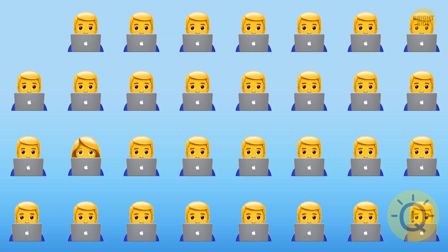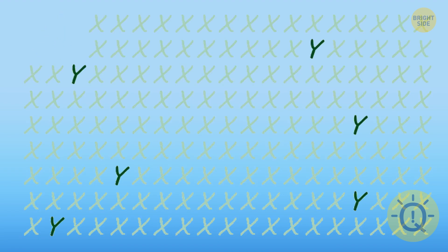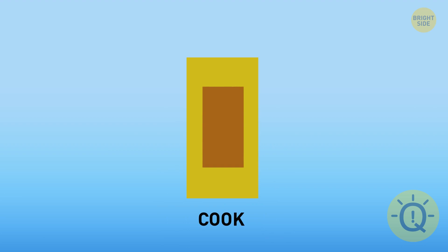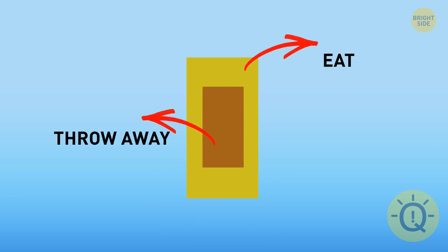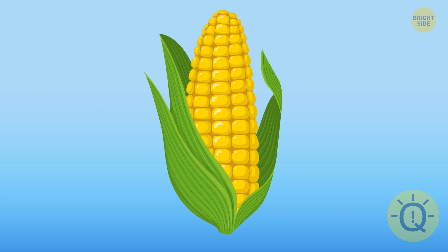Look at these emojis. How sharp is your vision? Can you spot the girl? She's on the left. Can you find all six Y's in this picture? Here they are — good job. You take it and throw away its outside, then you cook the inside, then you eat the outside and throw away the inside. What is it? You've just eaten corn on the cob.